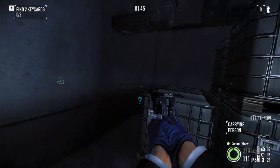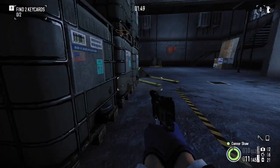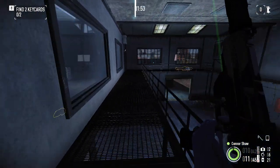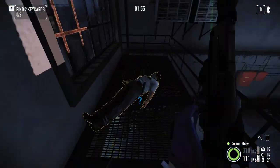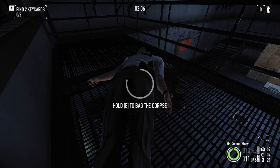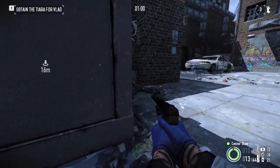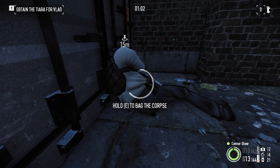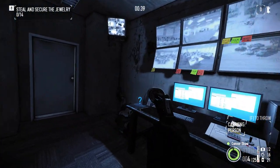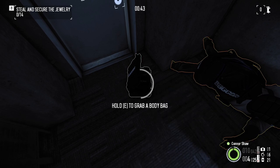If you have the burglar perk deck equipped and leveled up sufficiently, you can bag corpses 20% faster. When combined with burglar's 10% faster pager answering, those precious moments can make the difference between being detected or remaining unseen. Body bags are the only way to move a guard any reasonable distance after they have become alerted. In certain cases, a suppressed shotgun can be used to launch a guard out of view, where their corpse can remain unbagged and undisturbed.